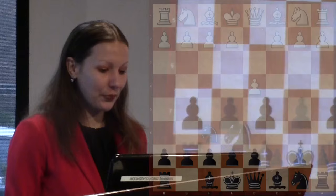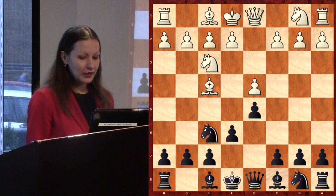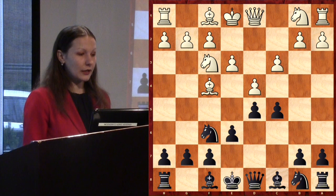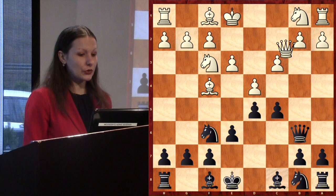The opening moves were d4, Nf6, Nf3, e6, Bf4, d5 — does anyone know the name of this opening? It's the Queen's Pawn Game. Then c5 with the idea to attack the center, c3 to defend the center, and Qb6 — what is the main idea of this move? To attack the pawn on b2.